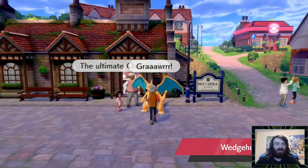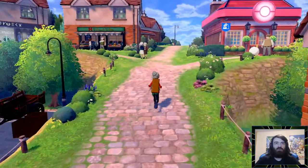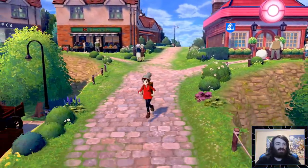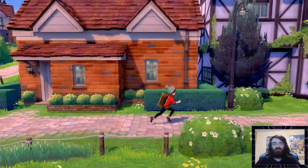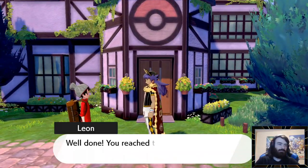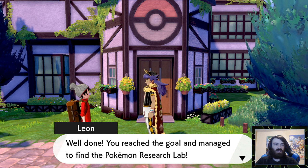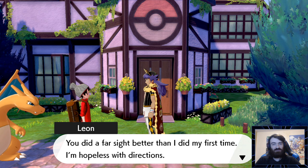Hey look, a Charizard — never seen one of these before. Kinda crazy. We'll run over to the Pokemon Center... actually I can't. Instead we're gonna run over here. Well done, we reached the goal and managed to find the Pokemon Research Lab. It was definitely pointed out to me nice and clearly from far away.